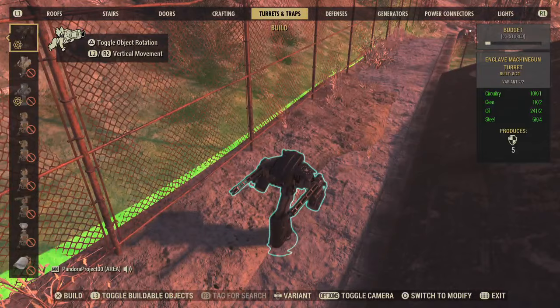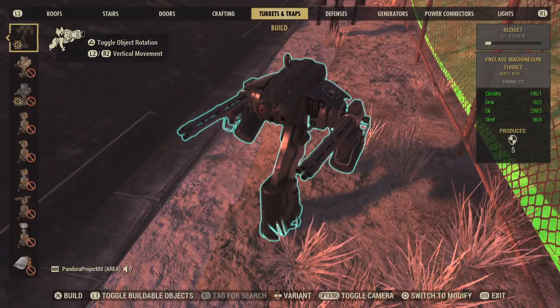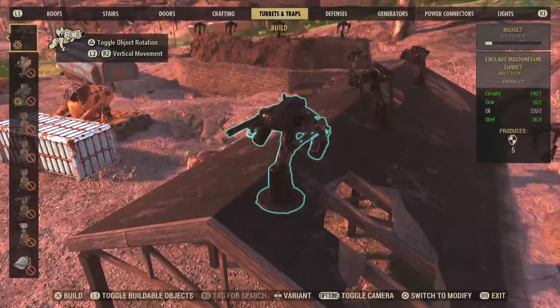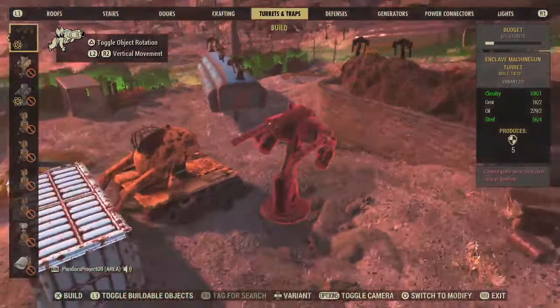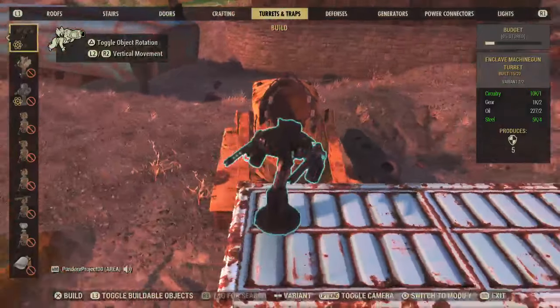I put these here to protect the ones up on that rooftop, because rad scorpions happen to spawn on the roof and start taking on your turrets. You're able to put out 20 turrets.